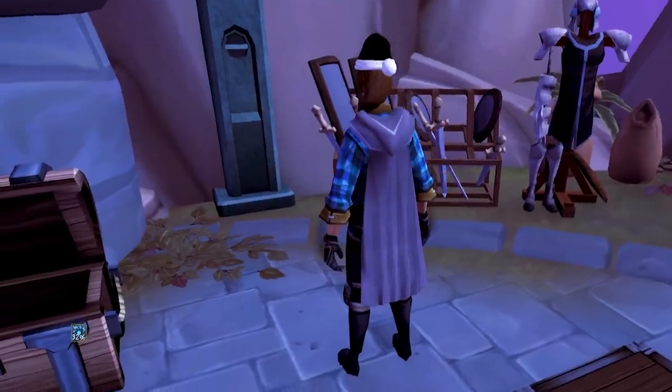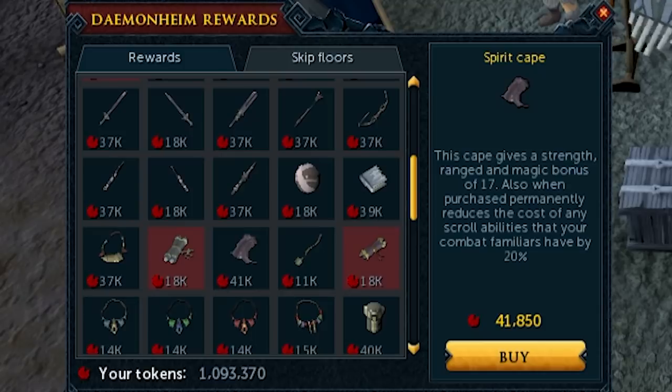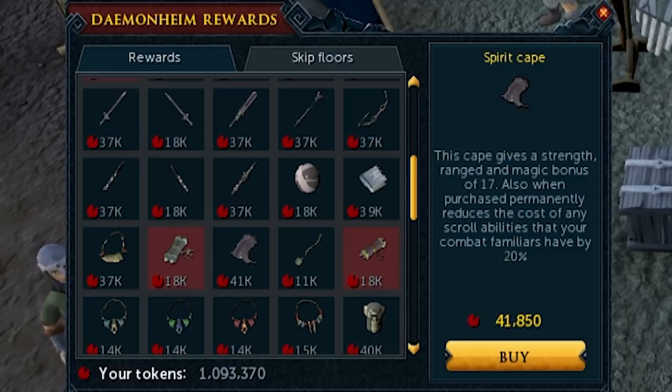One that not many people have is the Spirit Cape. Go spend 45,000 Dungeoneering tokens on one right now if you don't own it. Just store it in your cape rack in your player-owned house and you'll get its passive effect without it taking up bank space. It reduces the special move cost for summoning familiars by 20%, so your Ripper Demon's spec cost is reduced by 20%, producing more DPS — another passive DPS increase.